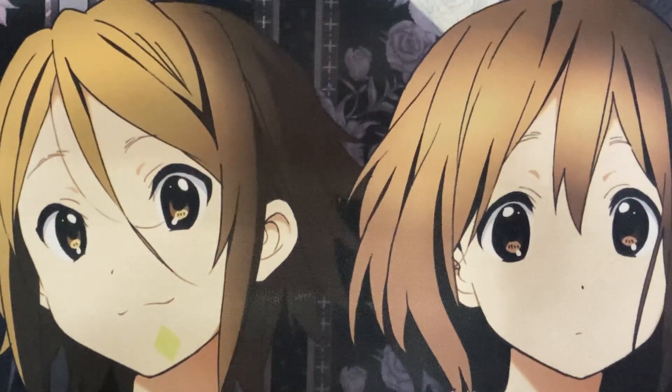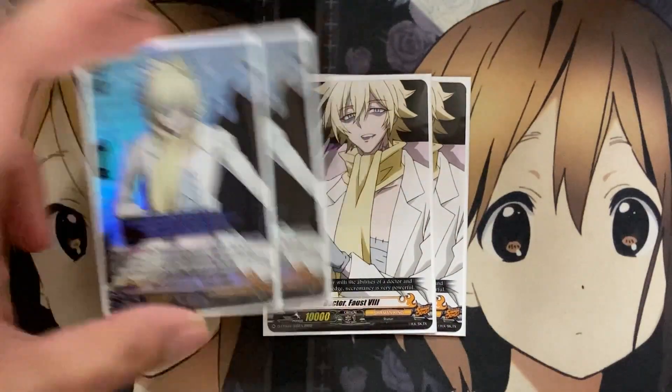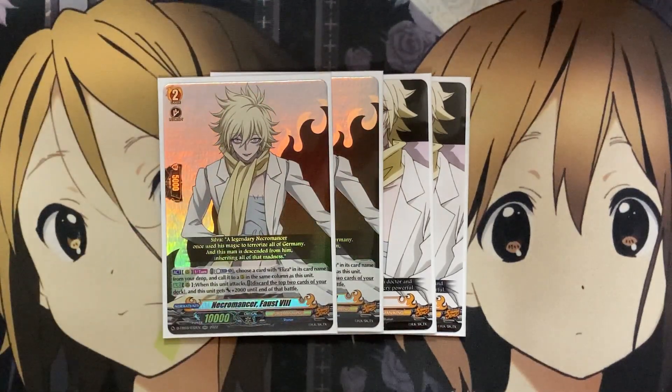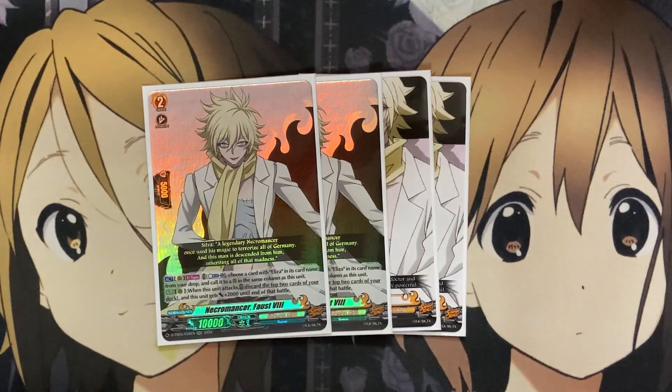Moving on now to the Grade 2s, along with the Eliza setup, I'm also running four copies of Necromancer, Faust the 8th. I have some of the 10Ks from the Trial Deck in here as a placeholder. We do want to run four copies of Necromancer, Faust the 8th. On Rearguard, choose a card with Eliza in its card name with a Counter Blast 1 from your drop zone, call it to rear in the same column as this unit. And on Rear, when this unit attacks, discard the top two cards of your deck and it gets plus 2,000 until end of battle. So it's just another Eliza setup for the potential Oversoul the following turn, but a Counter Blast to call a Rearguard is always good for any of the decks in the Shaman King series.